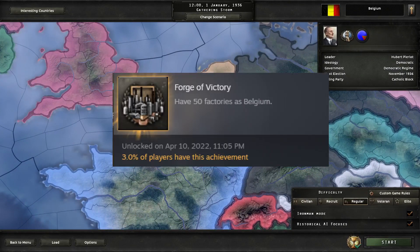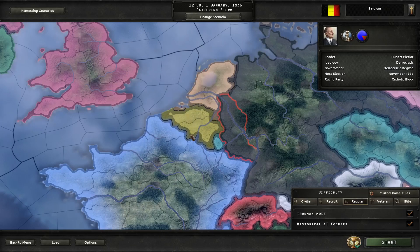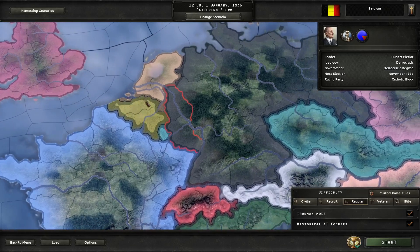It is called Forge Victory and it is as simple as: have Belgium with 50 or more factories, which is a very easy achievement that no one does because everyone is scared — like, oh, Belgium is going to be invaded right away. But I'll be showing you how that's false, so let's get into it right now.